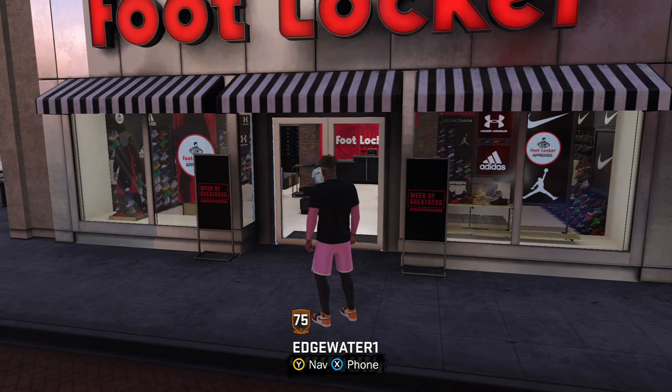All you need to do first is go into the custom shoe creator, create or edit the shoe with the name brand that you're endorsed with. Once you edit that shoe, make sure that it's been saved, and then you're going to want to go to My Career.